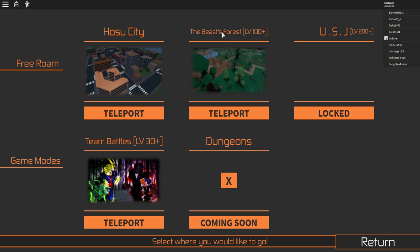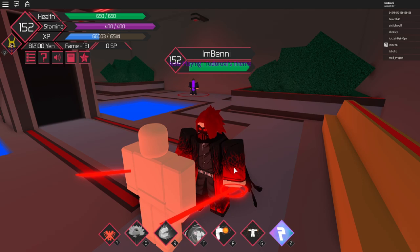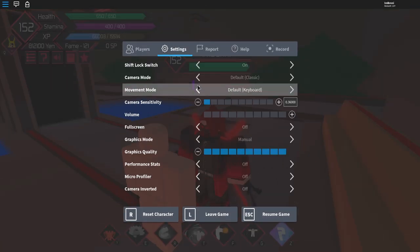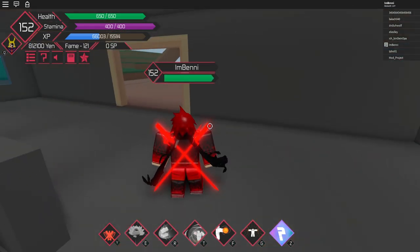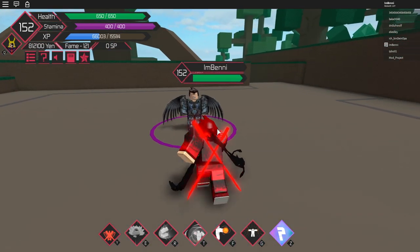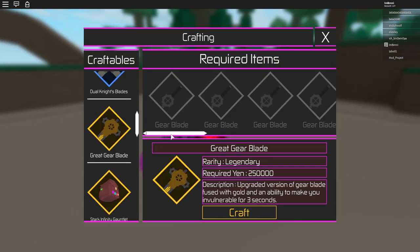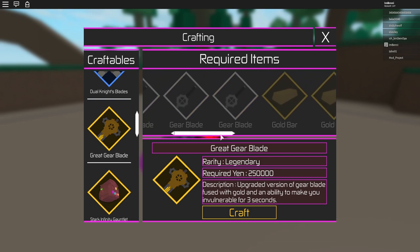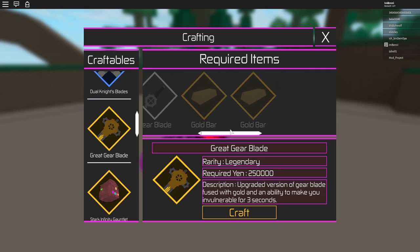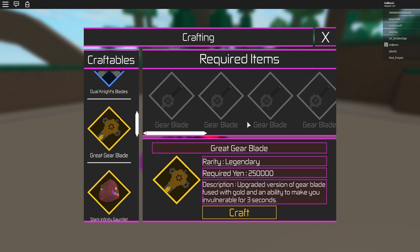This is why you need level 100 — because you can only get the weapon in the Beast Forest. Let's go to the Beast Forest. Now that we're in here, we're gonna go towards somewhere. Just exit out of this building, and this guy right here — these guys give us the mighty weapons — there we go, the Great Gear Blade. I already have the weapon but I'm going to show you how to get it.